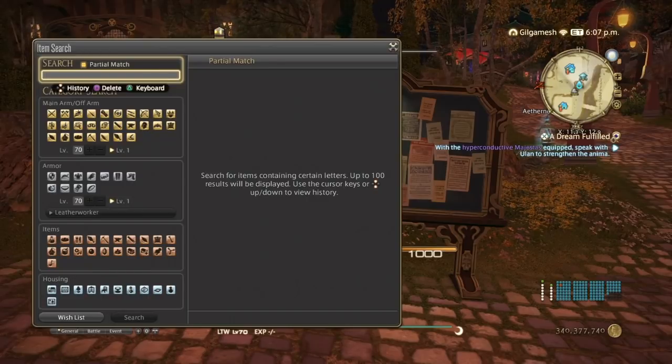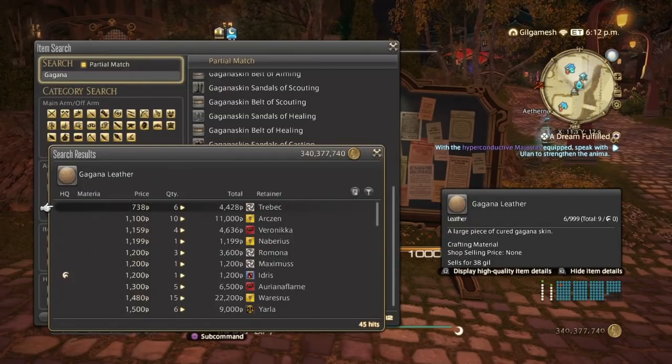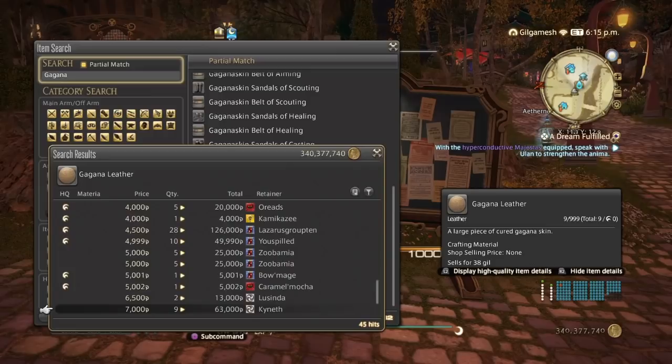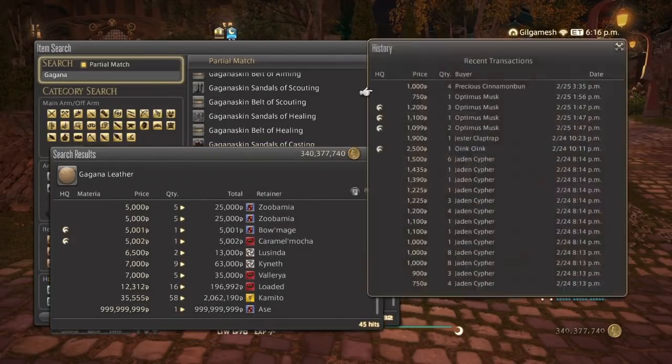Next is going to be the base leather of Stormblood — that's Gagana Leather. We're going to completely ignore this person's horrible undercutting and go to the next one at 1,100, and say about 5,000 max. As you can see on my server, they've been doing great the other day. The sales history shows they've been selling quite well, and they are also used in one of the Lev quests for Leatherworker, so it definitely seems a good place to start, especially if you're coming into Stormblood.